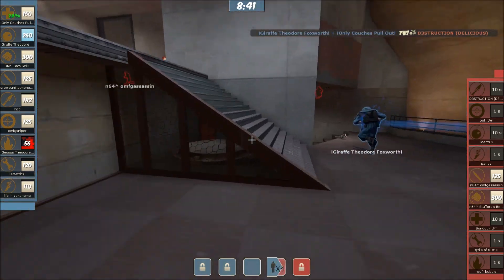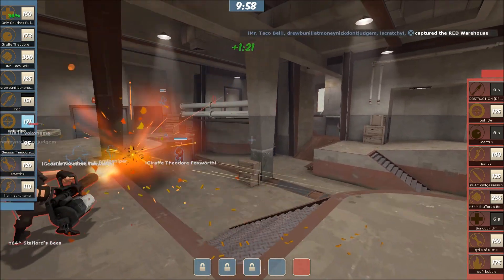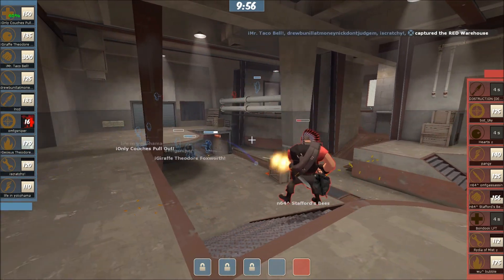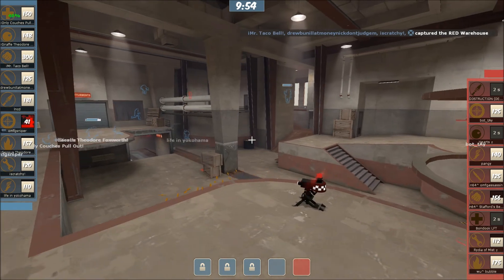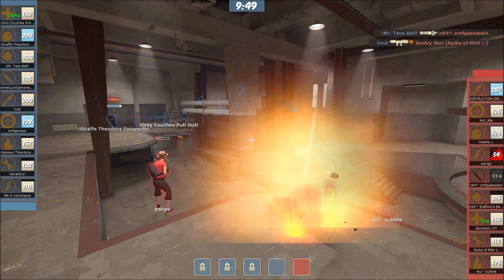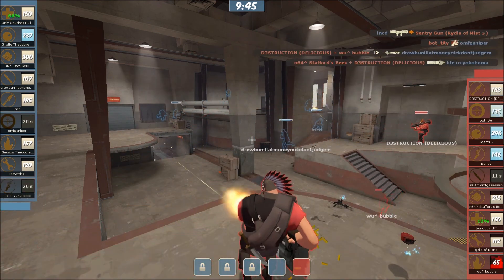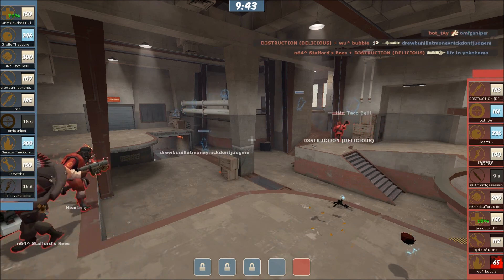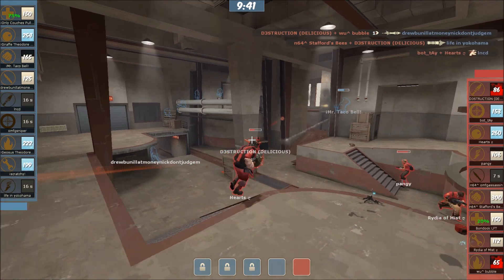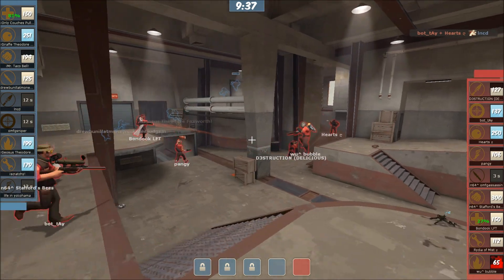Rydia of Mist — I believe that's a Final Fantasy 4 reference, there's a character called Rydia in FF4, FF2 in US. Ink tries to come in, finds a mini, but will take out the mini. They're slowly working their way around. Life in Yokohama just gets taken out by some bullets — very last second. Ink gets sniped out, so that might be the end of this push. Very fast game so far.